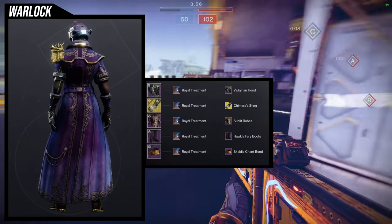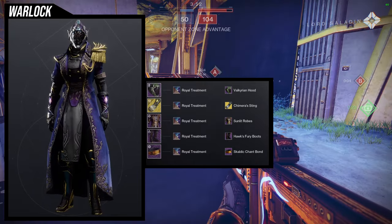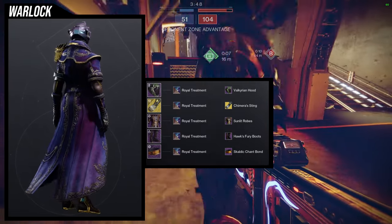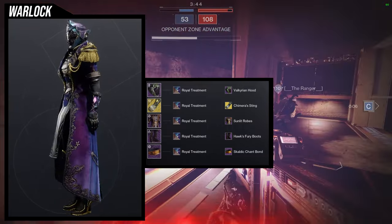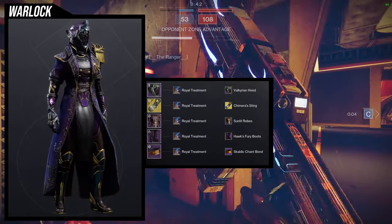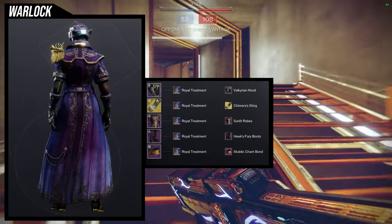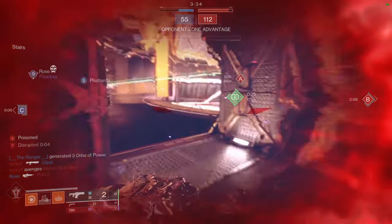The Chimera Sting honestly just looks very regal, and obviously the chest piece is regal as well. I would tell you not to use the Scaldic Chant bond though, at least not with this shader, because it gives a brown that I'm not a big fan of — just switch that out. For the shader, Royal Treatment is what we're using, because I really want that right shoulder pad to pop out and that gold was an easy choice. Let me know what you guys think.